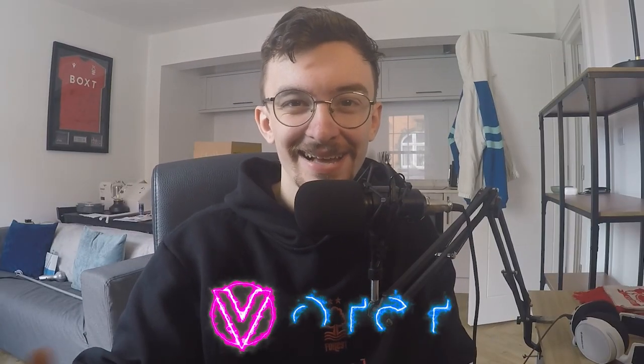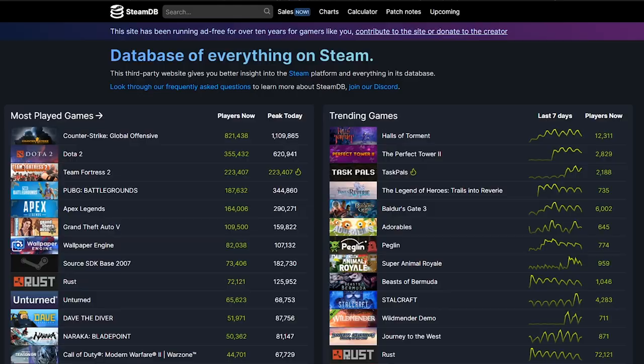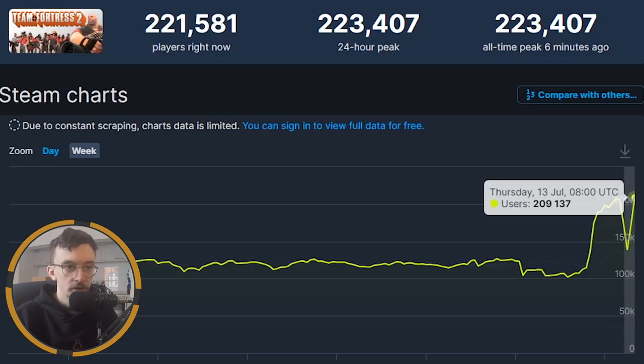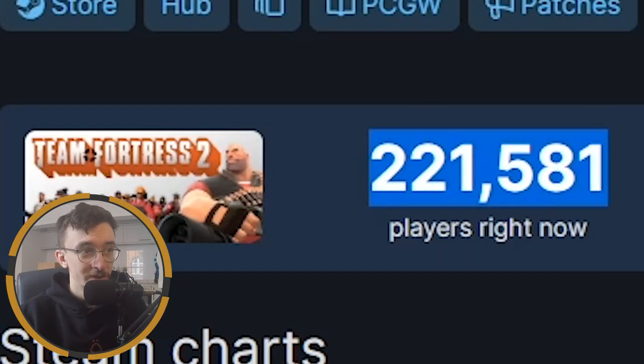As I sit here, as I live and breathe, Team Fortress 2 is currently the third most played game on Steam with 223,000 players at the moment. One hour ago, peak players were 209,000. This has completely smashed the previous peak of around 130,000 concurrent players. We're currently sitting at 221,581 players on Team Fortress 2 — a game that's 15 years old. That is nuts.